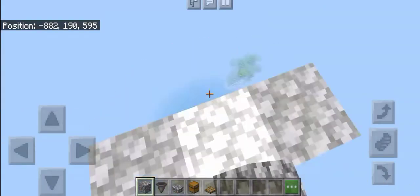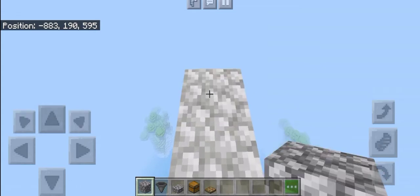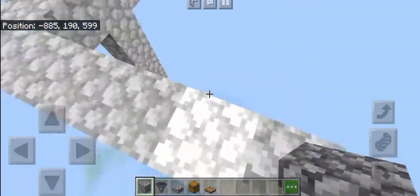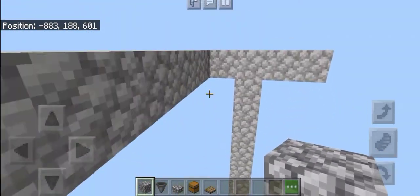Build two blocks there, then two blocks there, and then build five blocks over there. Then fill out this little outline.